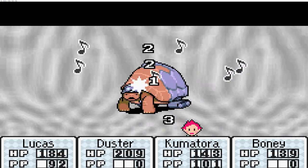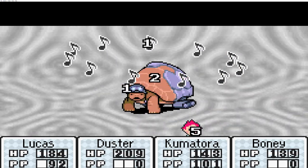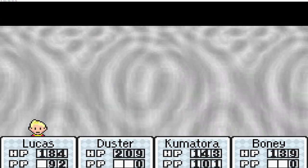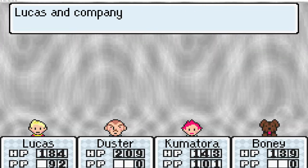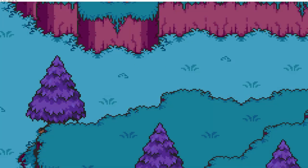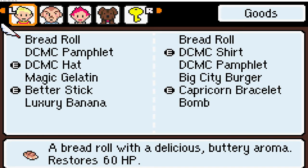He can take quite a beating. Trying to conserve my PSI if I can, just in case. We can beat him in one cycle, that's good. What do we get? A bomb — nice! So many different bomb options.